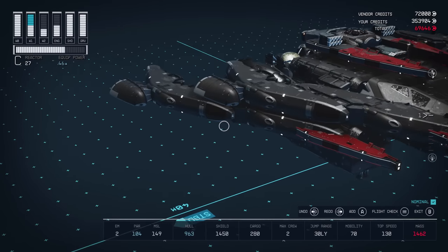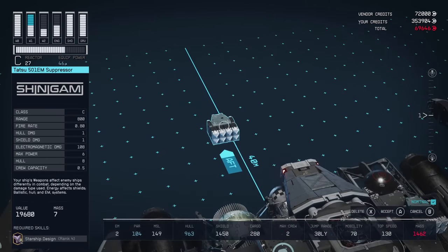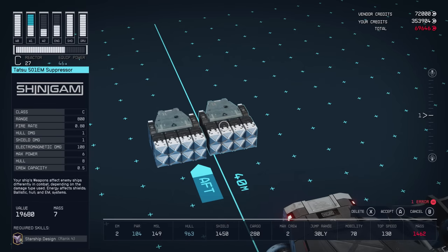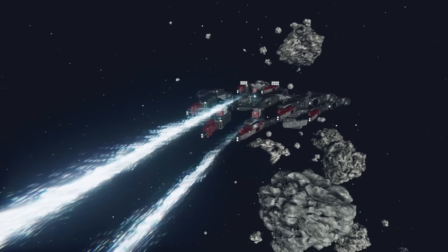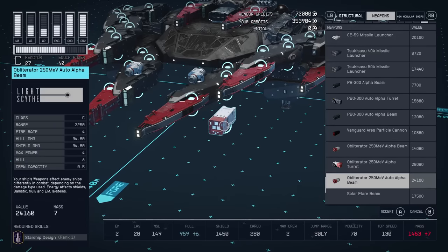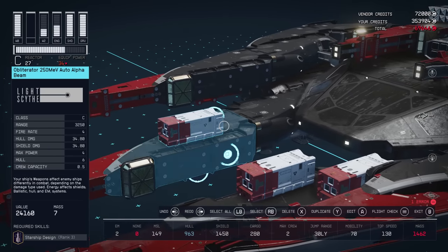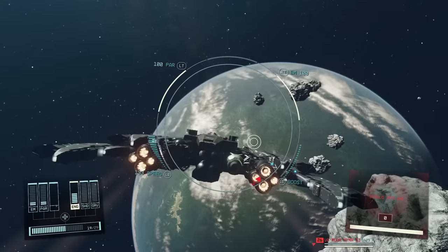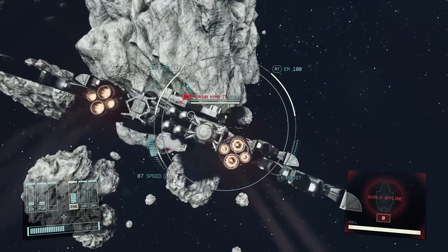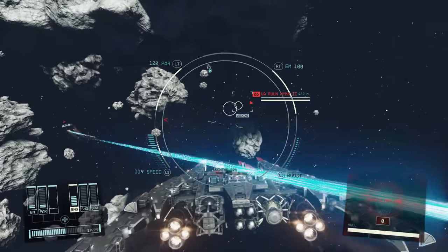Two more weapons with unique unlock requirements: the Tatsu 501-EM Suppressor can be bought from most ship technicians, but only once you've hit level 60, have a Class C ship, and Starship Design rank 4. The same goes for the Obliterator 250 MEV Alpha turret — reach level 60, have a Class C ship, and have Starship Design rank 4. These two weapons absolutely shred enemies, so you can see why there are steep requirements for them.